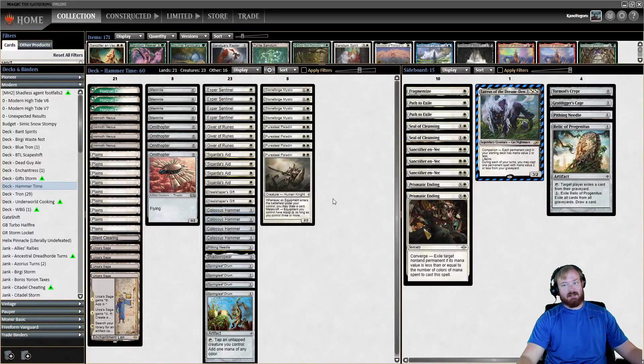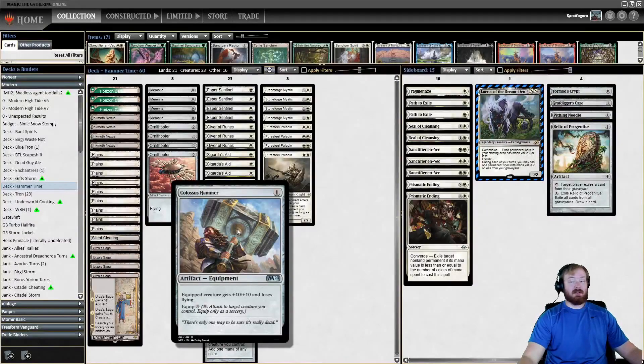I think it might actually be edging on too strong in a lot of circumstances. For those of you that don't know, Hammer Time revolves around the card Colossus Hammer, which is a 1-mana equipment that gives the equipped creature +10/+10, and that creature loses flying. Normally it would take 8 mana to equip it, but this deck revolves around cheating this equipment onto creatures quickly.